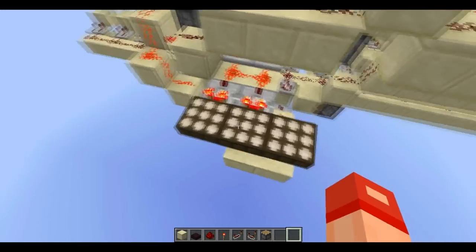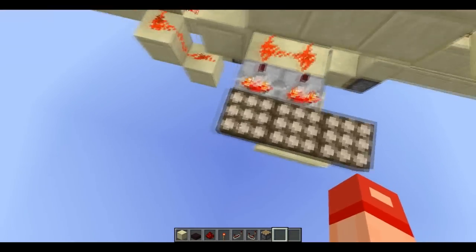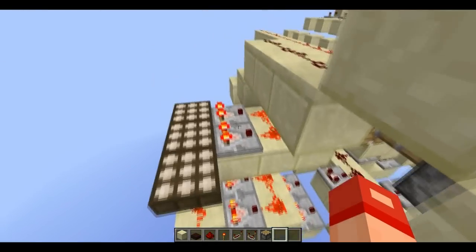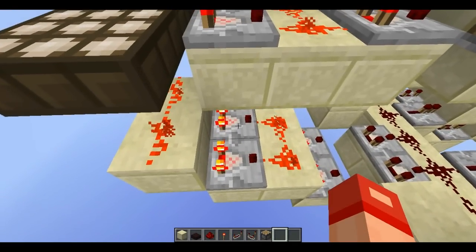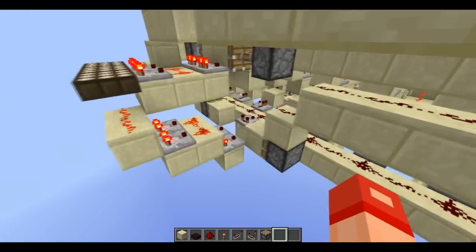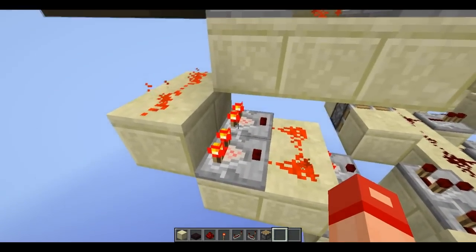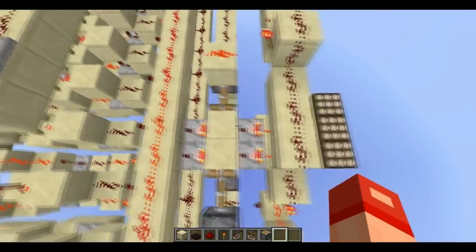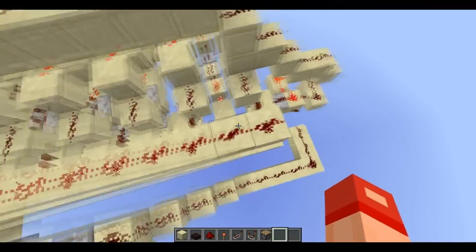Now these are the three daylight sensors — I kept calling them detectors, but they are sensors. These are the three daylight sensors that control the entire thing, using a few comparators to make sure their signal strength stays what it is. I'm not really going to explain that since, as I said, if you've seen a snapshot explanation video you'll already know what these things do. I'm using some pistons too, because once noon is over the signal here will actually start decreasing.